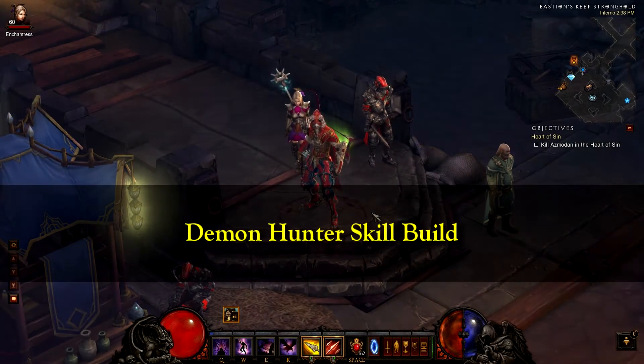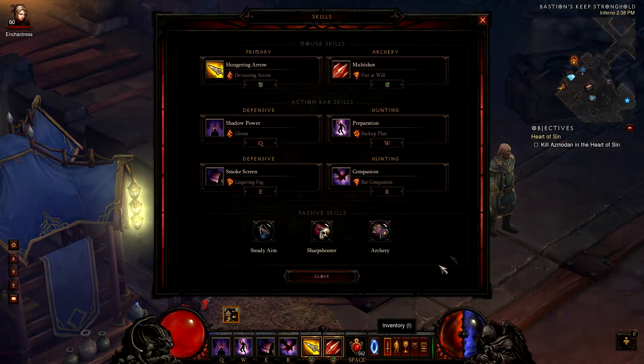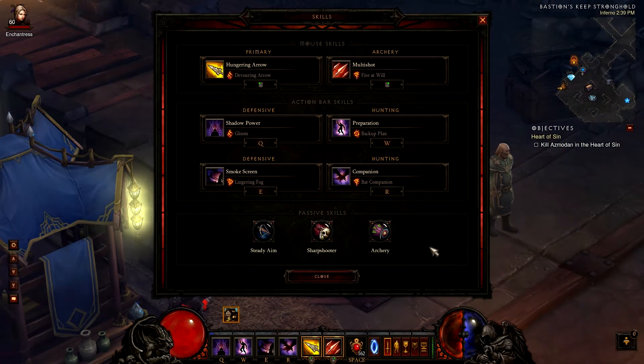Hi guys, you are watching GT channel and today I'm going to be talking about my Demon Hunter skill build. This is the build I use to farm legendary items and to level my Paragon. Let's check it out skill by skill.